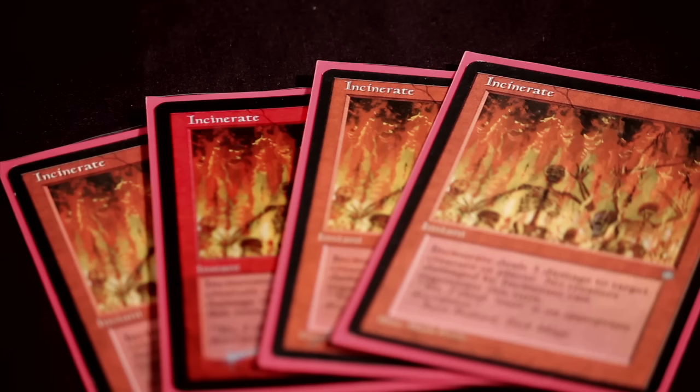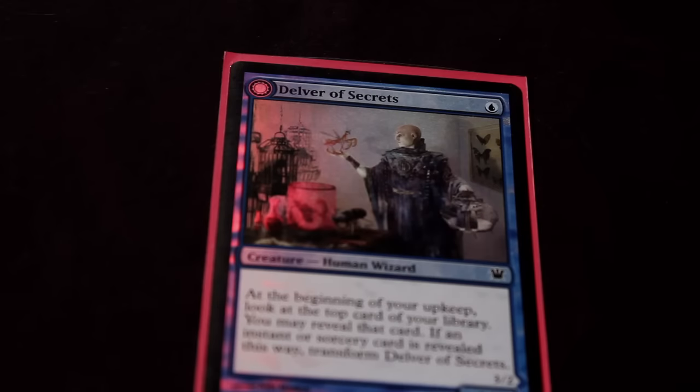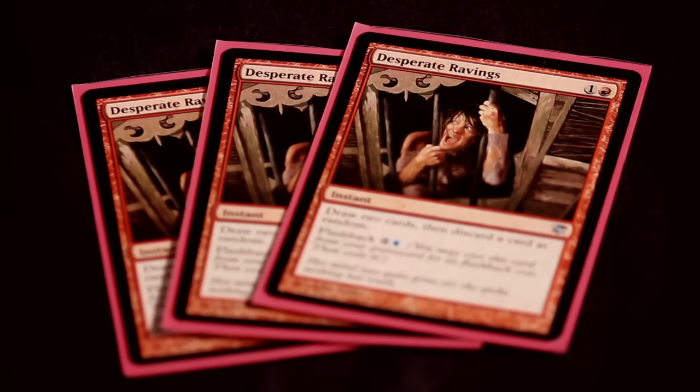I would say if you're a person who likes risk and variance in your games, this is a fun deck to play. There's a lot of variance with Delver — if you play a first turn Delver and you blind flip him, you're pretty much going to win the game. And also with Ravings, a lot of times you draw two fresh cards and you hope that it doesn't hit your key card, so there's a lot of luck in that. But it's just a fun deck to play — it's fast, it's got reach with burn, and it's got counter magic. What's not to like?